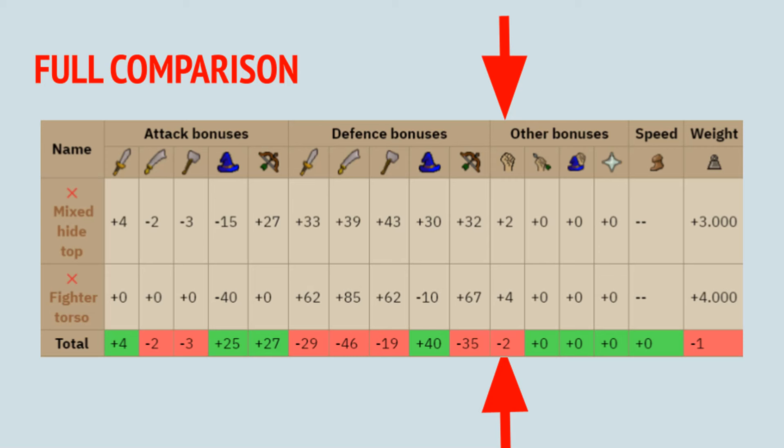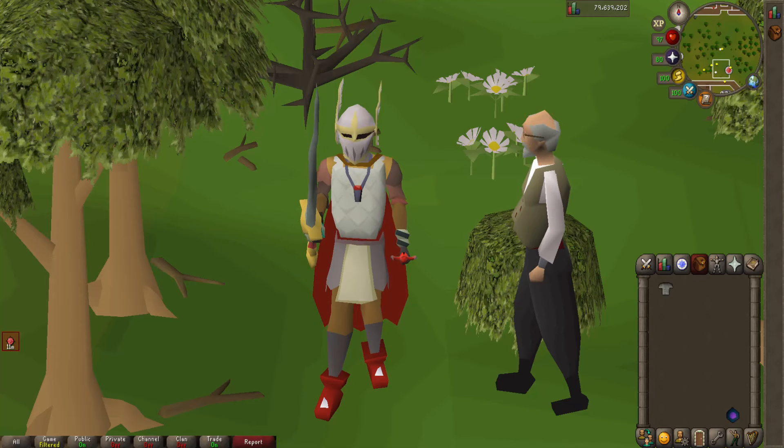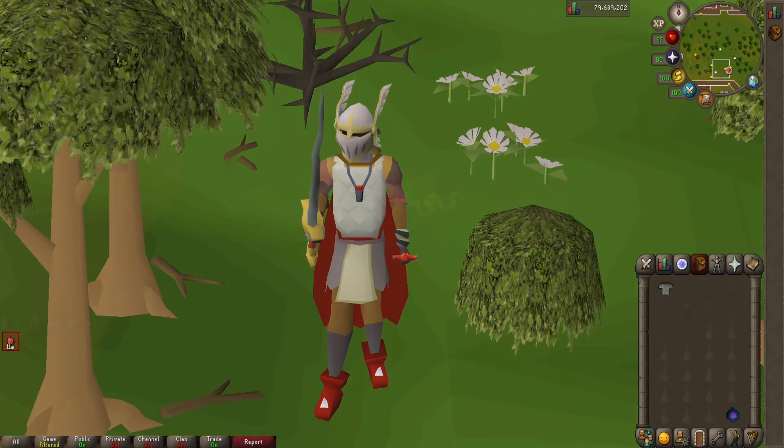Here is the full comparison between the two tops. Offensively, the Mixed Hide Top does come out on top with its stab and range bonuses for hybrid setups. Defensively, the Fighter Torso wins and has double the strength bonus. However, because we are training in the Nightmare Zone using absorption potions, defense bonuses will not matter. It will be interesting to see whether the plus four accuracy of the Mixed Hide Top complements its plus two strength versus the Fighter Torso's plus four strength when using a stab weapon — in this case, Osmumten's Fang.